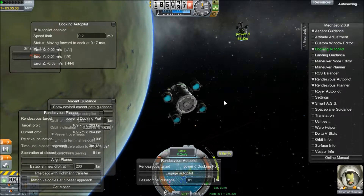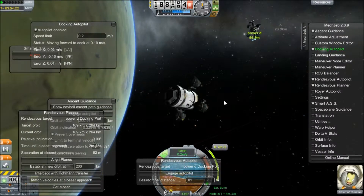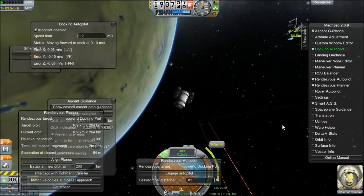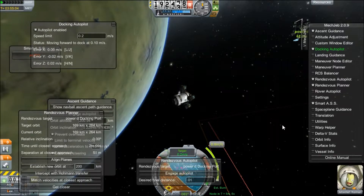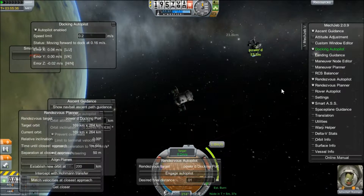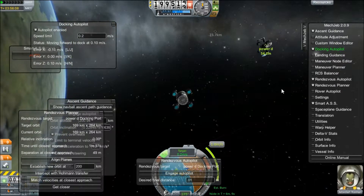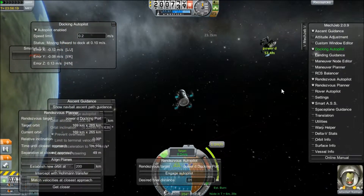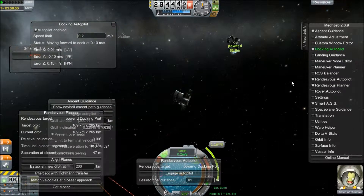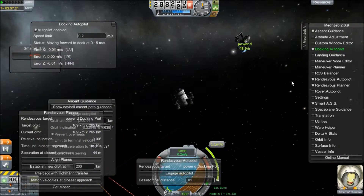I was kind of in a hurry — I just slapped the thing together and didn't bother to put in any kind of stabilization. You'll learn from my mistakes: put in reaction wheels and stabilizers. What you're going to want to do is go to the other craft, set it to your main ship like this one, and set it to face towards the target.